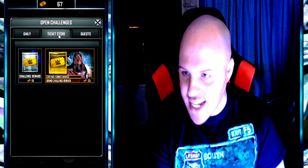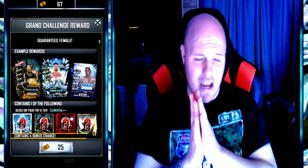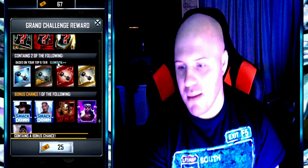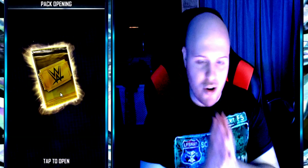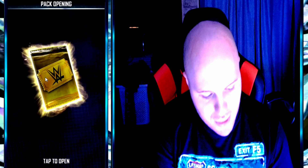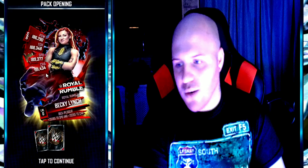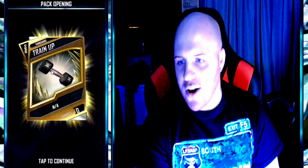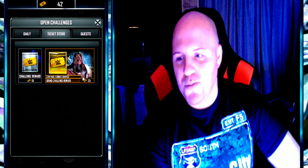She has enough for two ticket packs — two Grand Challenge packs. Let's see if Nay gets at least one elemental card. She does not get one — she gets crapola here: a Vanguard train up, a Royal Rumble Becky Lynch the Man, a Vanguard Damien Priest, and a Vanguard train up. That was pretty crappy.